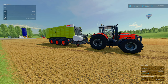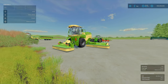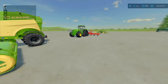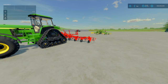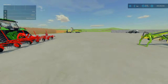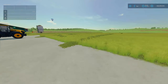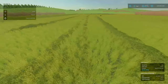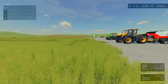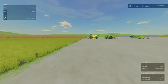Next, moving on to hay. Hay is grass that is cut and then dried via tedding. It's best once you've tedded to a windrow. I do have some hay here already — this is hay over here. I'll show you a quick demonstration with mowing and tedding. For this video I'm using the Krone Big M 450 mower — this is a base game mod.